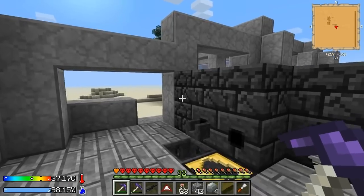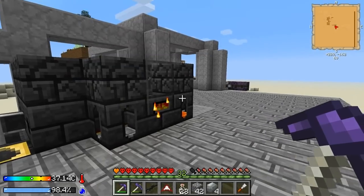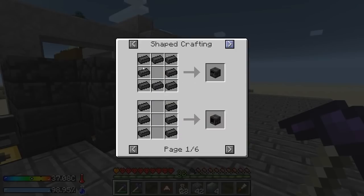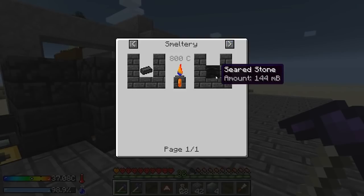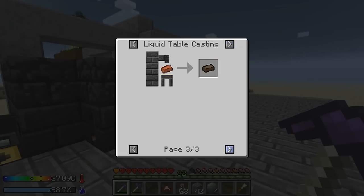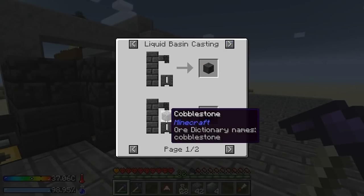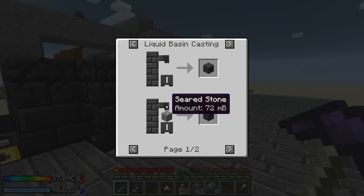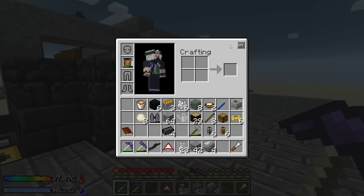There are a few things I want to try with the smeltery. First thing - drop in four seared bricks. You need these to make the smeltery bricks; the ones we have I found in the city. If you have a smeltery, they convert into seared stone - notice the amount: 144. Then you take seared stone and that's how you make the scorch bricks. You pour it onto cobblestone at 72, so that's half what you get from a brick. Then you melt it and get 144 back - so it doubles.